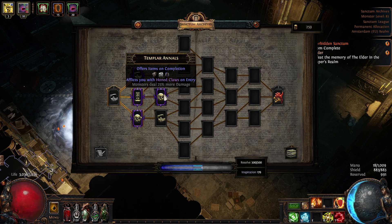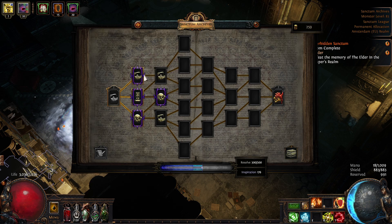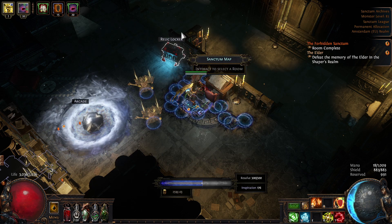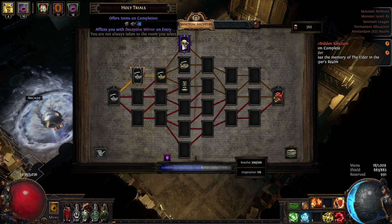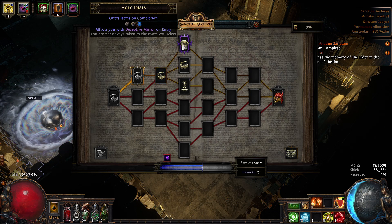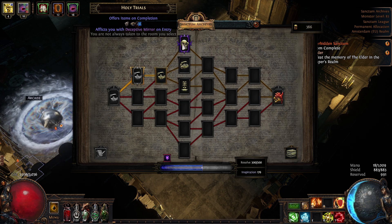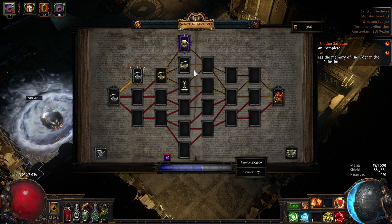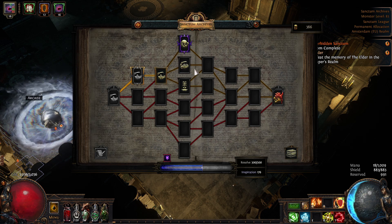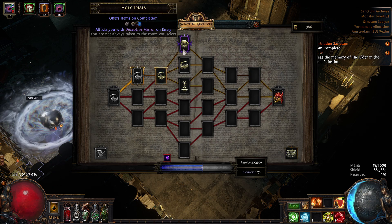I'm very much focused on divination cards like stack decks — that's one of the things I'm looking for the most. I always try to make my sanctum run as easy as possible. You're not always taken to the room that you select. If you're going for a divine orb reward but it puts you in the wrong room that doesn't have that reward — what's the point of going to sanctum? Such debuffs are completely unnecessary.